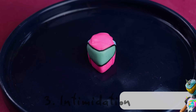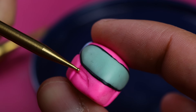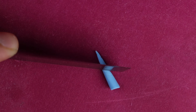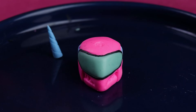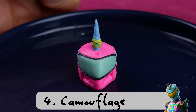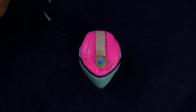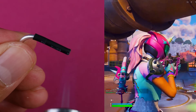Reason three: Intimidation. The bold design intimidates opponents, making them think twice before engaging you. This is true, but I'd add that you have to be very near the enemy to be intimidated by the skin. A standard skin is not as intimidating as a scary one, or one with a unicorn horn on the helmet. Reason four: Camouflage. In pastel-themed areas or during certain events, it blends in well, providing natural camouflage. This reason could apply to all special designs or certain elements in the game.